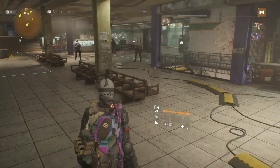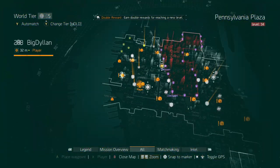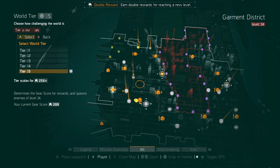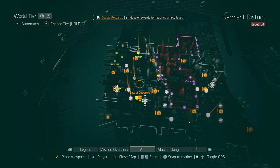First things first, you're going to want to hit level 30. If you're starting a new character, complete the campaign, do all the main missions and encounters and you should be level 30. When you hit level 30 you'll unlock World Tiers, which increase the game's difficulty but also its rewards. Get to World Tier 5 as quickly as possible — don't waste time in the earlier tiers. As soon as you hit World Tier 5, the true endgame begins and you can start earning classified gear sets.